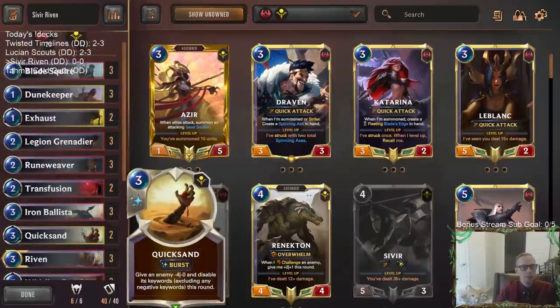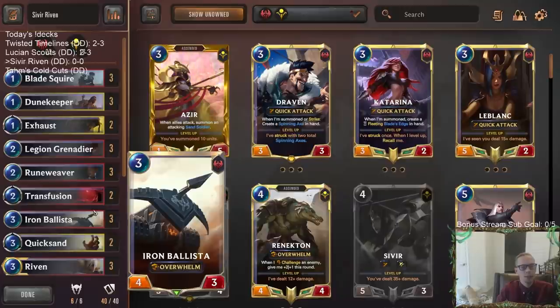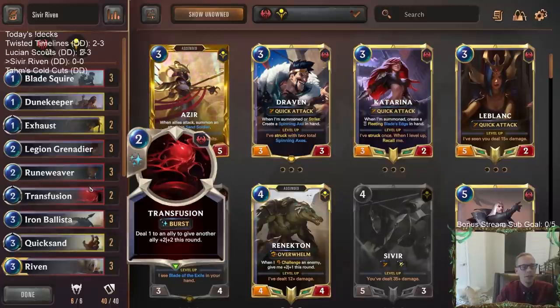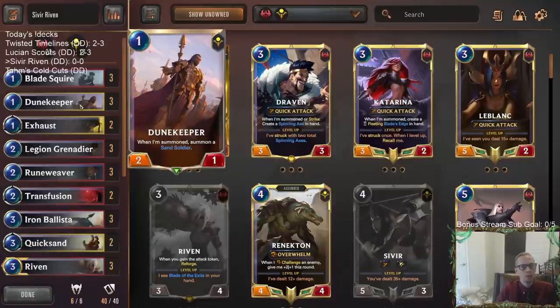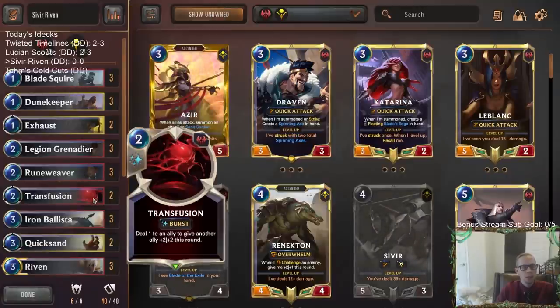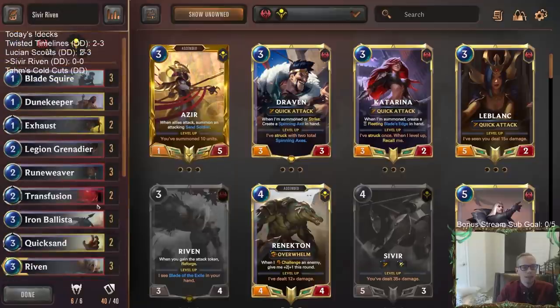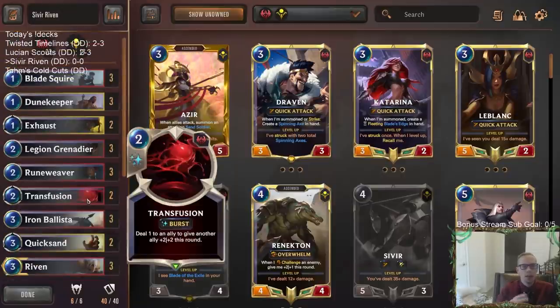Nice Rite of Negation for protection and early curve-out units, because that's what we're going to want to do — curve out. I'm a pretty big fan of Transfusion. I know it can be awkward with Rune Weaver, Dune Keeper, Blade Squire — these things with one health can be a little awkward — but I found that in Noxus decks in general, having all of your combat spells cost three mana can really be a pretty big hindrance. So I want a combat trick we can play that doesn't cost three mana, and so I like Transfusion.